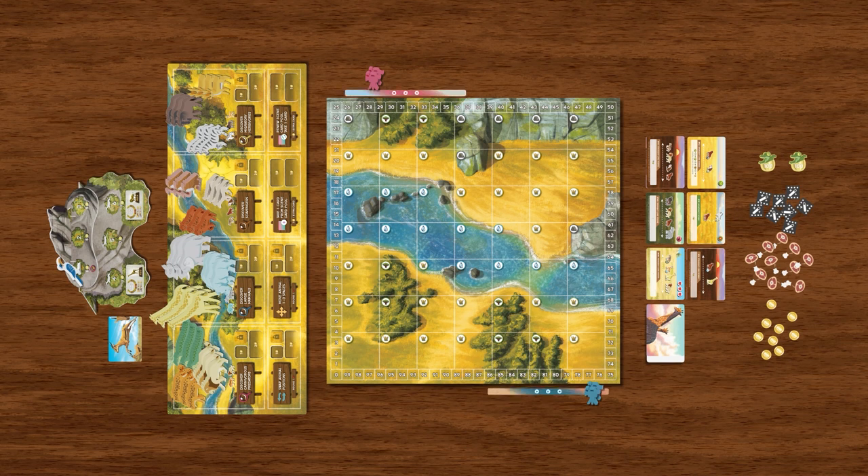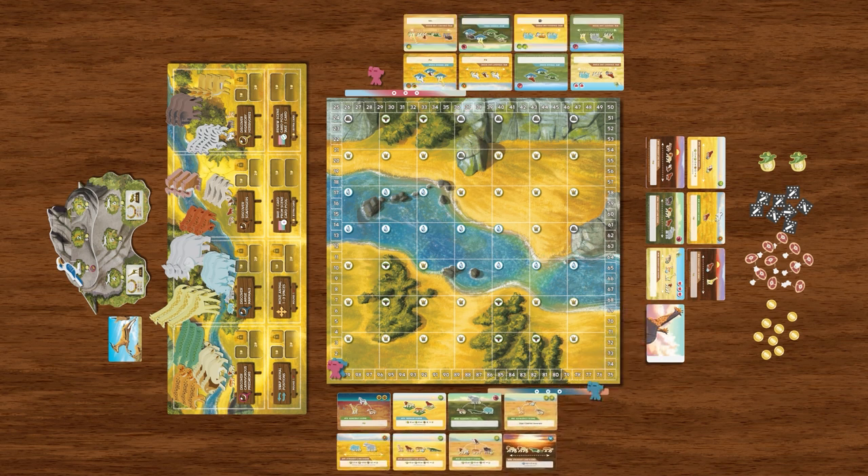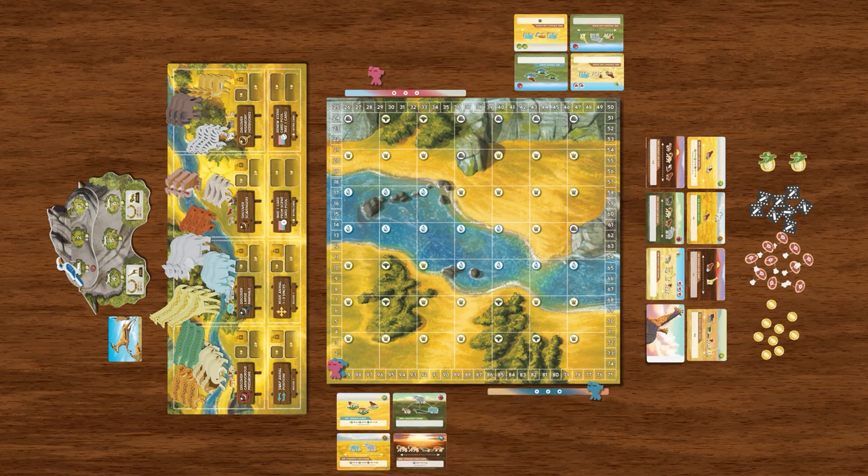Everyone will then need to place one of their two player markers on zero of the documentary score tracker. Everyone will draw eight scene cards from the scene deck, choose four to keep, and discard the rest.